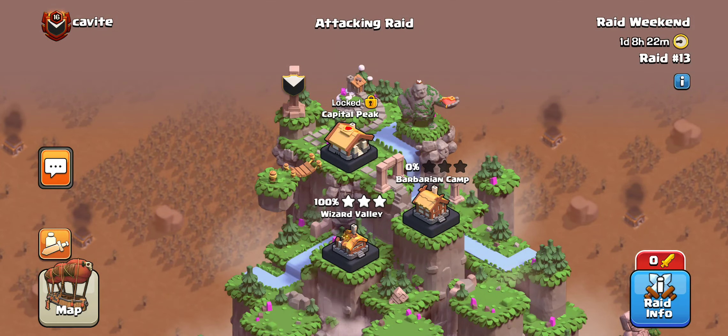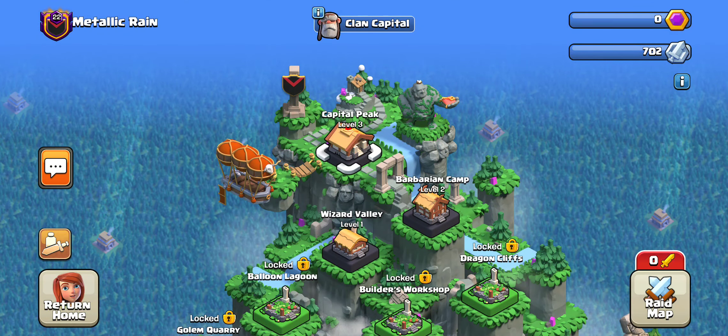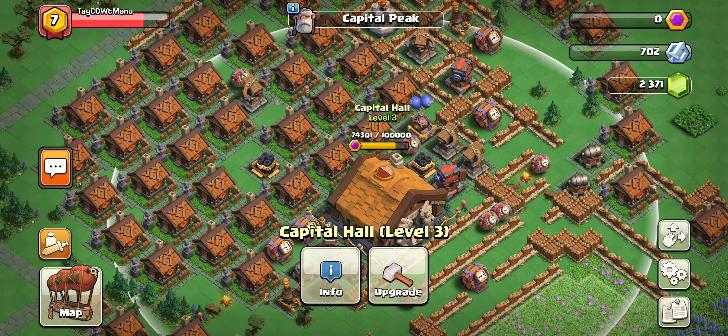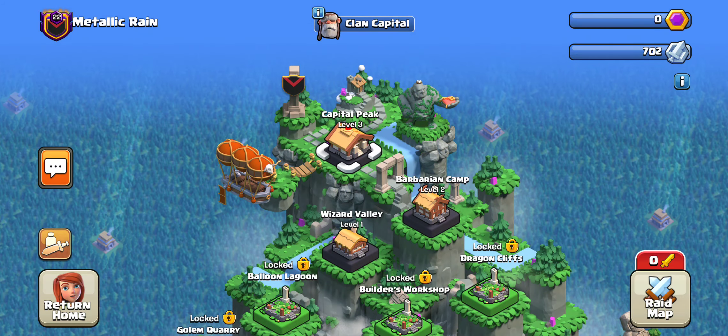That'll be the video. Hope you guys learned about how to take down Wizard Valley without any edits and in two hits. I don't know how useful this information will be in the future since it's Wizard Valley one, but maybe some of you are still there. Our clan is currently going to Clan Capital four, so I assume most other bases are nearing that point as well. That's why I wanted to get this video out now that it happened. Hope you guys learned something, hope you enjoy — catch you guys on the next one, peace.